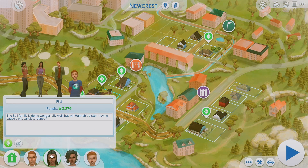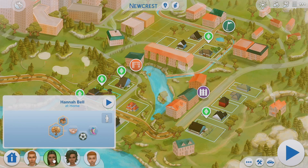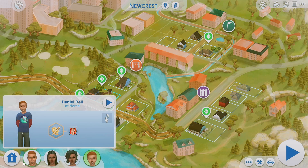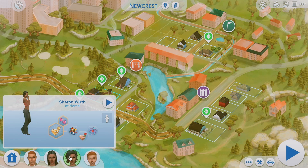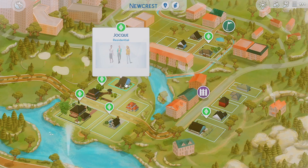Then we have the Bell family over here — they're a super cute family. We have Isaiah and Hannah who are married, plus Hannah's sister, and their son Daniel. Their bio says the Bell family is doing wonderfully well, but will Hannah's sister moving in cause a crucial disturbance? Sharon has the romance aspiration — you can kind of do with that what you want to. AKA drama.